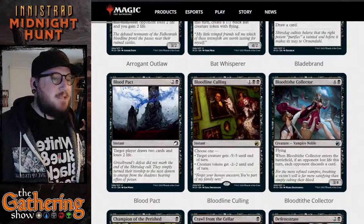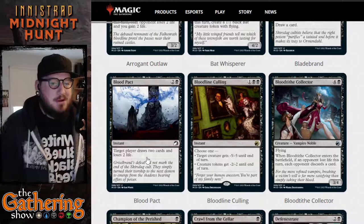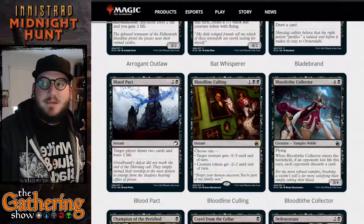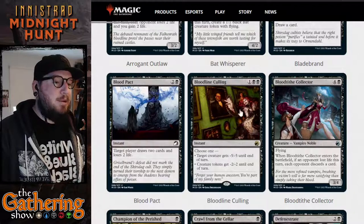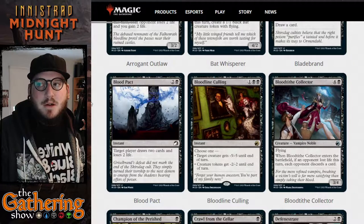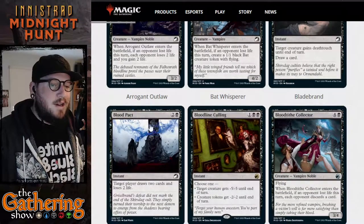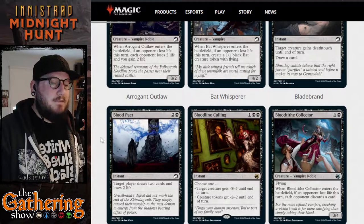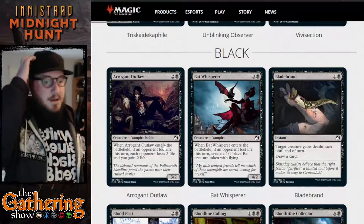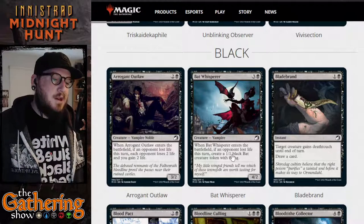The next black card is Blood Pact — two and a black instant. Target player draws two cards and loses two life. You can cast this on yourself if you've got some life to spare, or on an opponent if you want them to take the two life. Combined with Arrogant Outlaw or Bat Whisperer, this card guarantees an opponent is going to lose two life, triggering the lose-two/gain-two and creating a bat token.